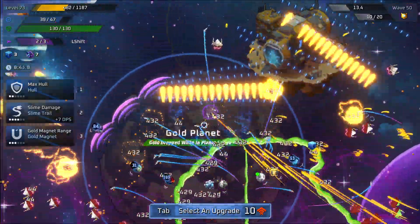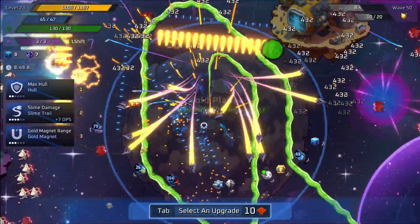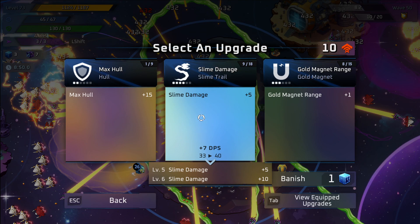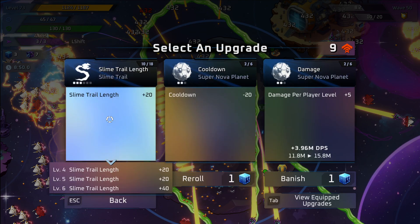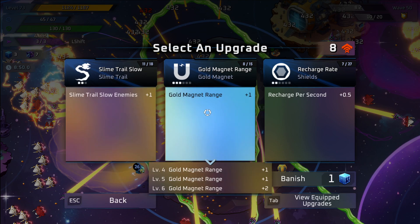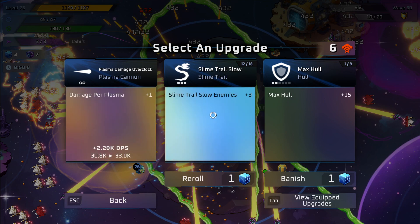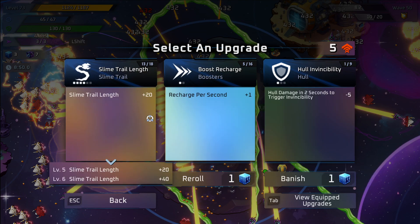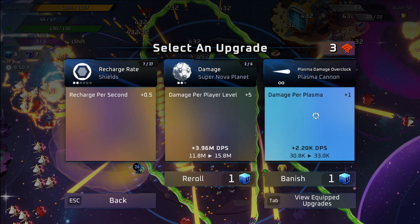I can just destroy them and go right through it — that's pretty awesome. We're already up to 10 more upgrades here. I think we're going to get the range damage maxed out. I really need to see some points in static field — just want to max that out. That gets us three slow, not bad. We're maxing that out — that gets us to level nine, so we're almost there to unlock the new character.